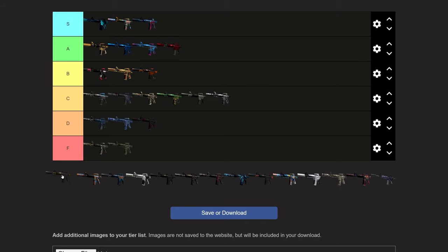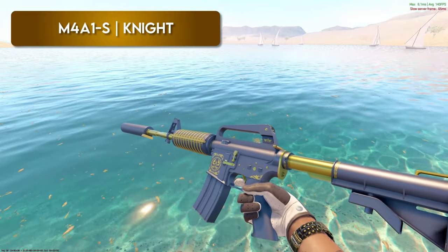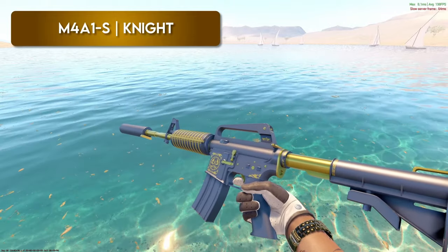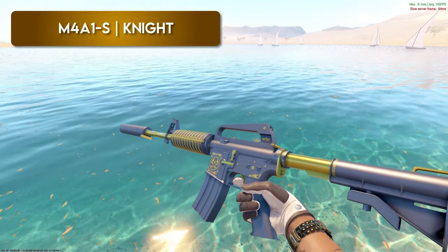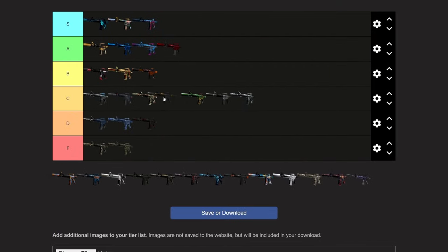People are going to absolutely hate me for this take — the Knight is so overrated. The only reason it's good is because it trades up to the Dragon Lore. I don't like this skin at all. I don't think it's a terrible skin — it's pretty much an all-black skin with a tiny bit of gold throughout the weapon. I still think overall it's a pretty clean skin, but not A or S tier. For looks alone, I would pick up Fizzy Pop, Briefing, and Control Panel before I picked up the Knight.